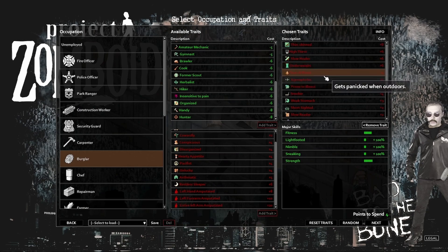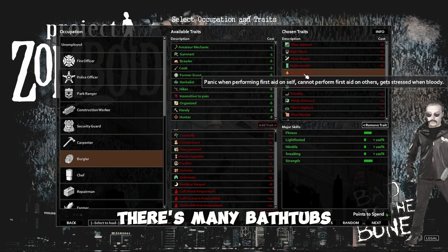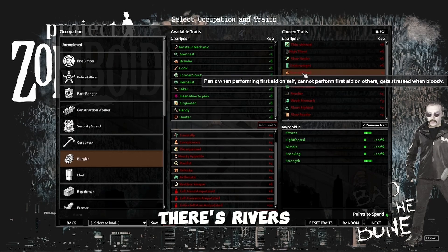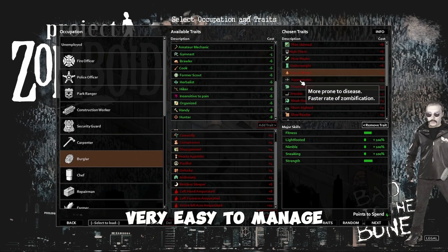Fear of Blood — just wash the blood off. Like I said, there's many sinks, many toilets, many bathtubs, rivers, ponds. Easy, easy to manage — very easy to manage.